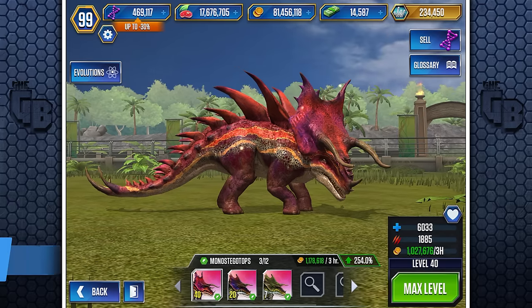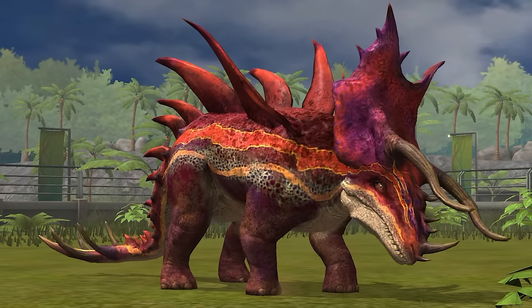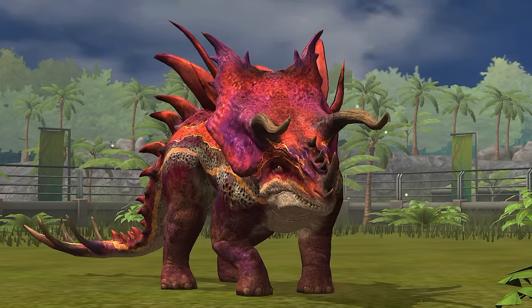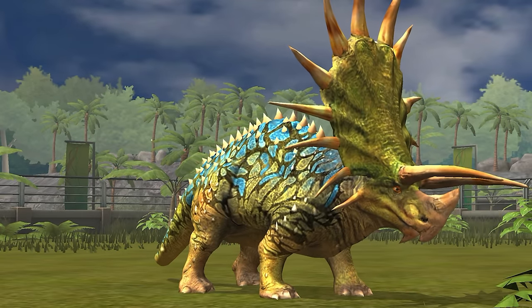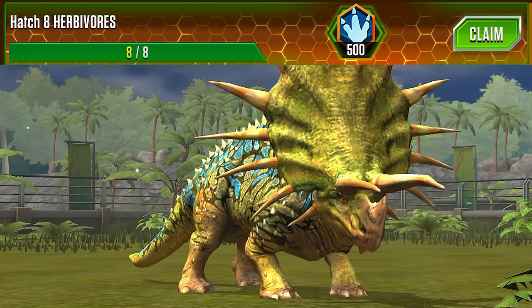Number 3 goes to Monostegotops — in my opinion, the best of the super rare super hybrids. But that's not only why it's number 3. All of the ingredients needed to make Monostegotops are things you're going to use in game. For instance, Triceratops, the dinosaur you instantly hatch for all those missions that require you to hatch an unholy amount of dinosaurs in your park.